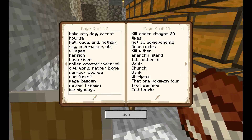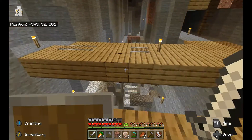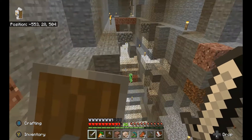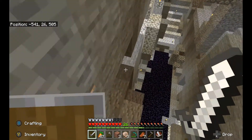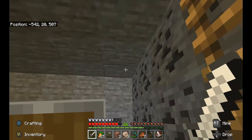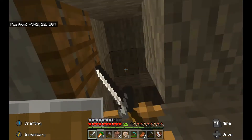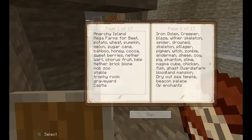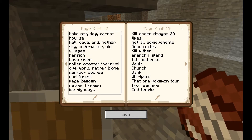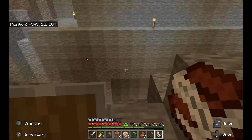Wall, cave, end, nether, sky, underwater, old villages — I'm working on the wall village. It's over here and it's a pain in the ass for me to navigate. I told you I have villagers now. I have one — I have no clue where the second one went. I'm working on the wall village because the idea is to make this entire area just a village, which I think would be sick.